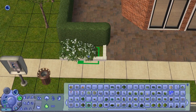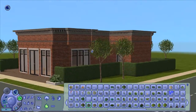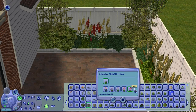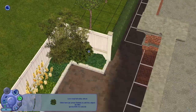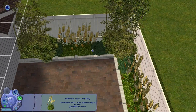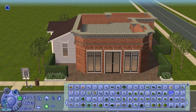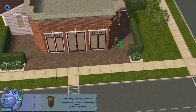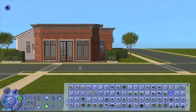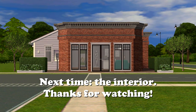I decided to pick some nice, easy bushes out front — nothing too complicated. Some of the flower colors were a little too wild for this lot. Slowly but surely nearing the end — just finding places to tuck things out of sight but fitting just right. That was it for the exterior part; the next part will be the interior. See you next time, bye!